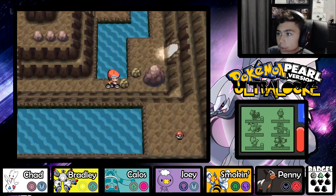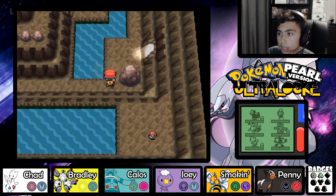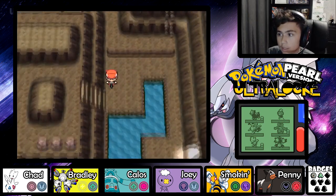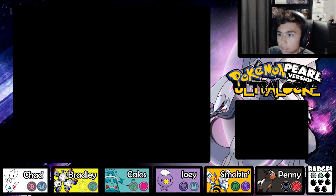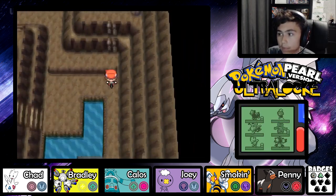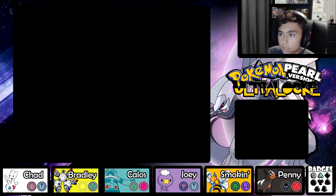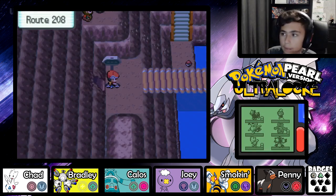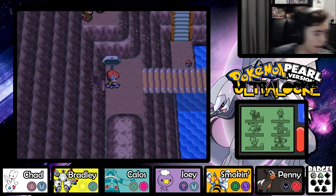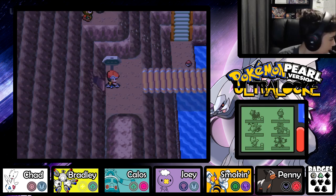There might be an item up there but we can't get across because we don't have Surf. Oh, an Ambipom - that would have been kind of cool, but we got a very cool encounter in Mount Coronet. Some areas of Mount Coronet might be different but I'm just going to count Mount Coronet as one whole thing. Route 208 - I'm pretty sure I don't have an encounter there. Route 207 - I've got encounters there already.